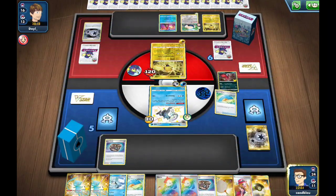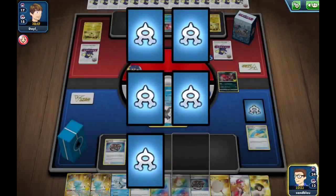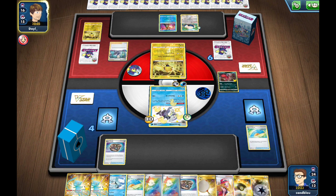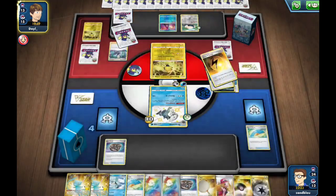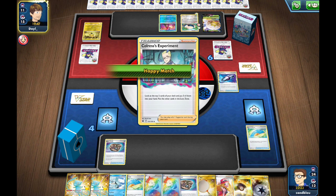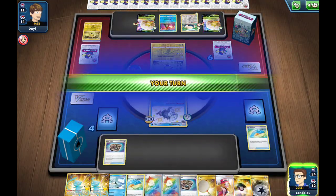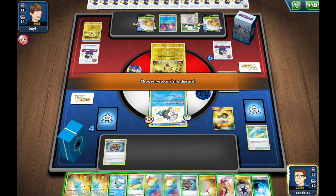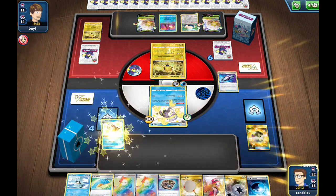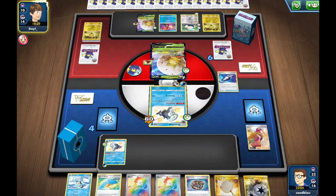Our opponent will eventually run out of gas if they keep stealing energy. I should have dropped that energy, but I did not — we move on. We just have to keep flipping heads on Hammer right now. They get another attachment on the Snorlax — Fan of Waves will come in handy. They find Sidney again so no energy is safe. We'll Net out the energy and then Hammer In — heads! Let's go! Unfortunately we drew another energy so hopefully Sidney doesn't play that.